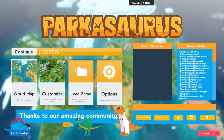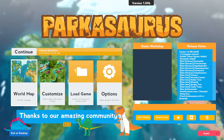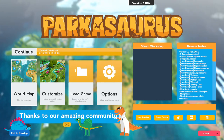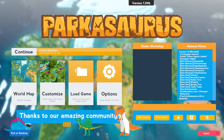Parkasaurus is a dinosaur zoo construction and management simulation video game developed by WashBear Studio, and it entered early access on September 25, 2018. It's already been that long - geez. The player is tasked to create a dinosaur zoo by building and designing dinosaur exhibits. It's a fun game and I love the aesthetic. Look at these cute little dinosaur guys who are going to be helping us out throughout our playthrough.